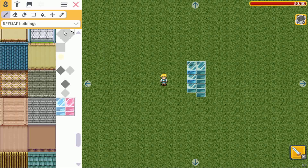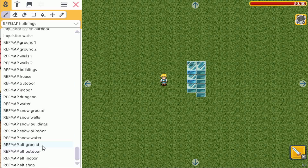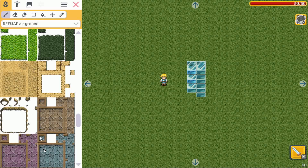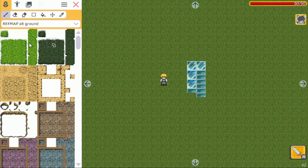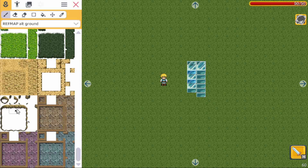That's the first small addition. If you go all the way to the bottom, you can see four alternative REFMAP tiles. When we click on the first one — the ground — you can see there's some grass, some rocks, and also some edges in three different colors.